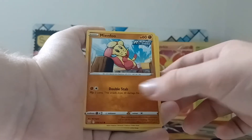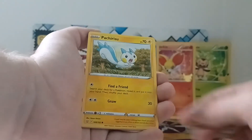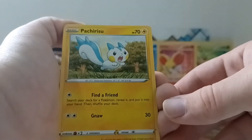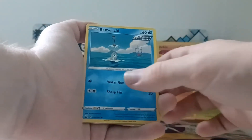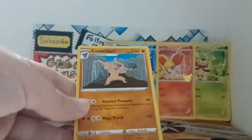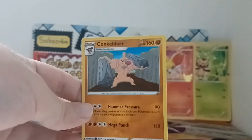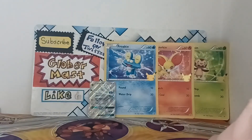Then we have Mienfoo Rapid Strike, Cherubi — I love Cherubi — Pachirisu — I love Pachirisu — Spearow, Remoraid Rapid Strike, and a Cubone reverse holographic. The rare card is a normal Conkeldurr — I'm not sure how to pronounce it exactly — but yeah, the rare card is nothing too special there. Apart from that, those were really nice cards, and one pack had a green code the other a white code.